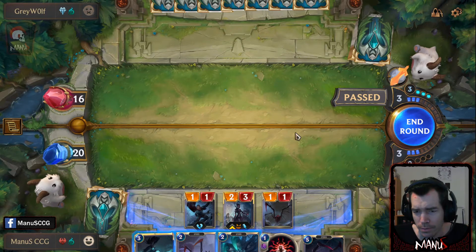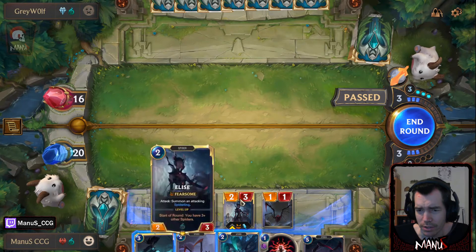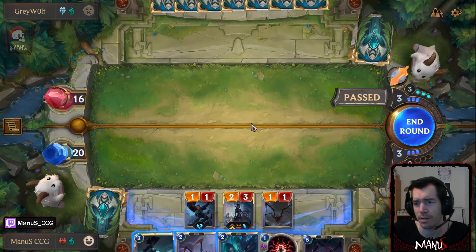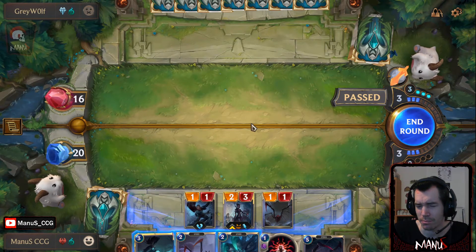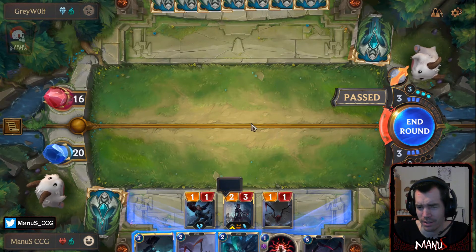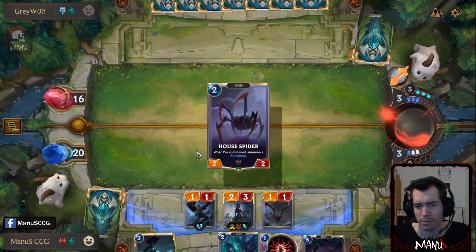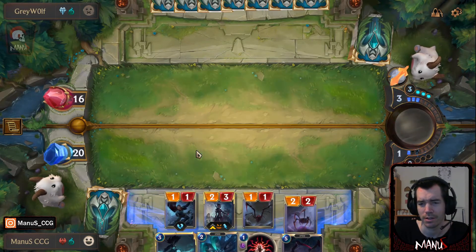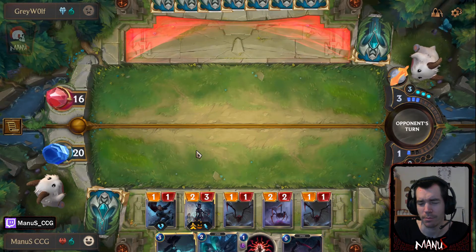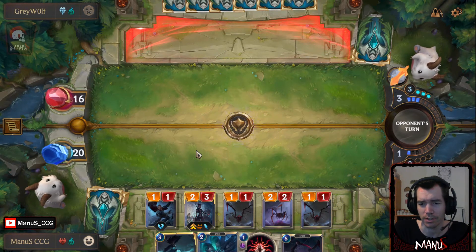So here we could play House Spider to level Elise, which is not bad. Kalista is not a great play here. I think I'm fine with House Spider. If the opponent Avalanches here, it's fine — we can make spiders with Crawling Sensation.